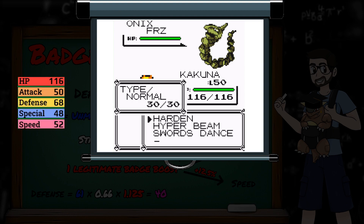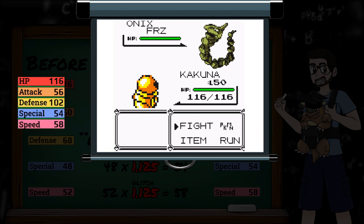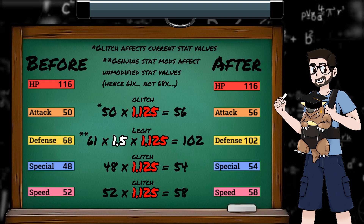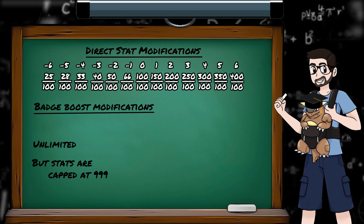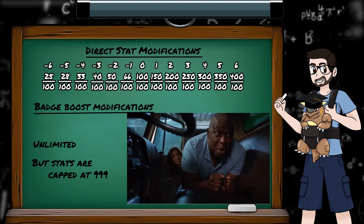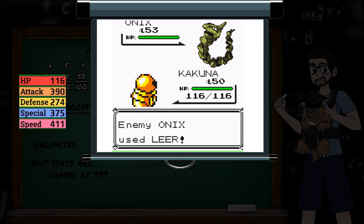So if I have all badges and use Harden, I can see my defense stat has increased to stage 1, but every other stat I have badges for also got boosted up by 12.5%. This leads to Gen 1 YouTubers saying things like, 'I'm gonna set up a few Hardens until I start to outspeed.' The badge boost also takes place when our stats are decreased. Unlike regular stat modifications that have a limit of plus 6 or minus 6 stages, there's no limit to the badge boosts — so long as your stats are changing, the badges are boosting. We can actually reach the cap of 999 for a stat just by hardening every time this Onix uses Leer.